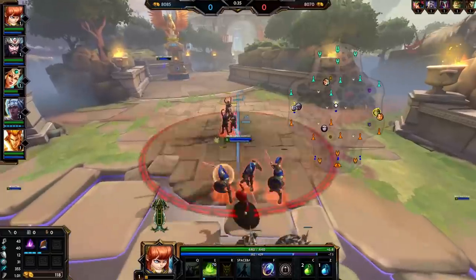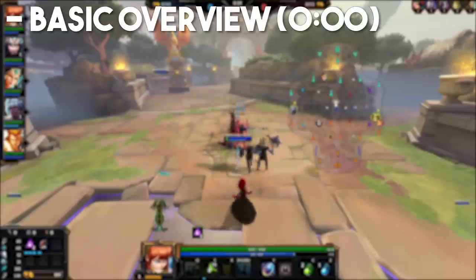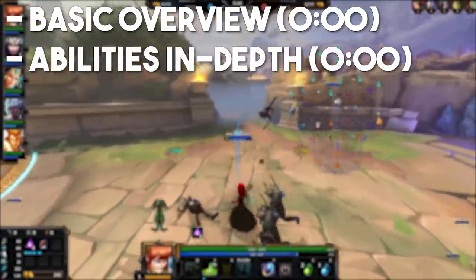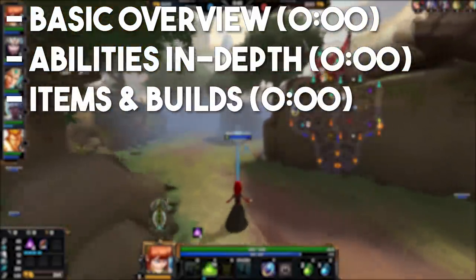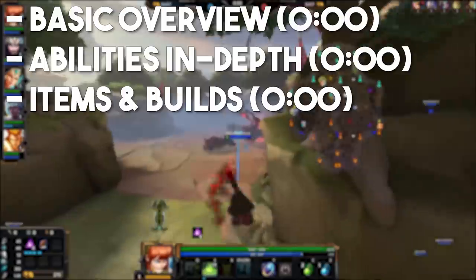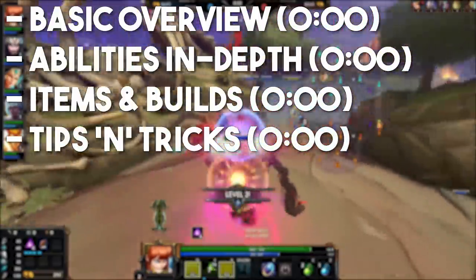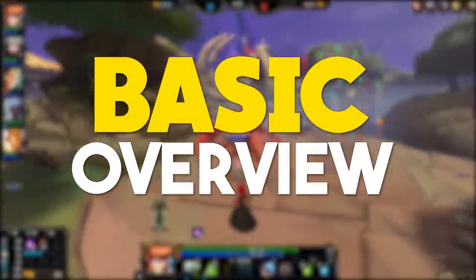So as always, we'll be covering Scylla in four sections to break up the guide and give it some structure. Firstly, her basic playstyle, what she's all about, and why you should play her. Then all her abilities in depth, what they do, and the best ways to use them. After that, we'll have items and builds, where I'll give my thoughts on Scylla's item choices and a build example. And finally, we'll wrap this one up with some tips and tricks to help your game on the tentacle monster herself.